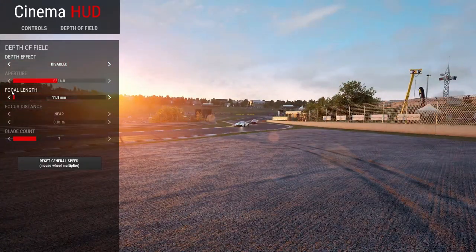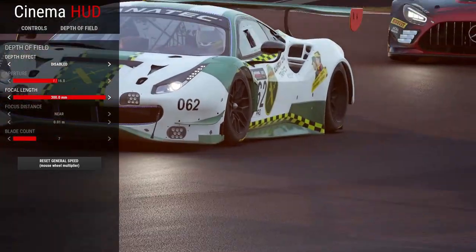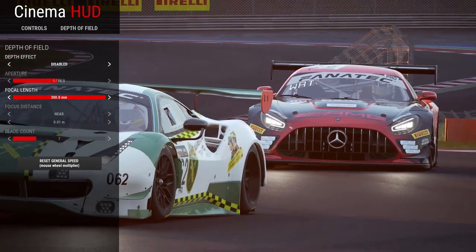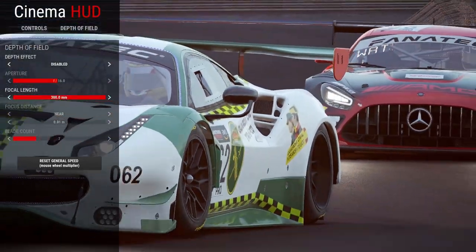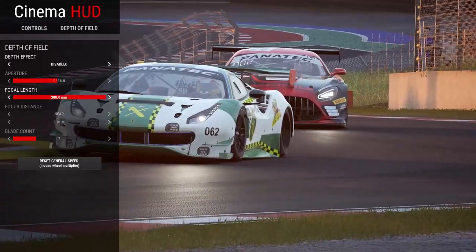Where it says focal length, you want to put that up. This is like the field of view — in my opinion, the bigger the focal length number, the better it looks. Once you have a big focal length number, you will want to go and find the angle you like.